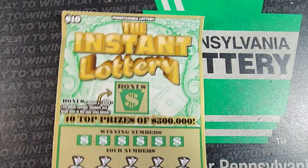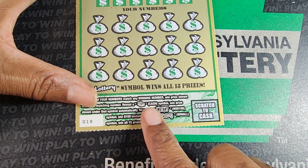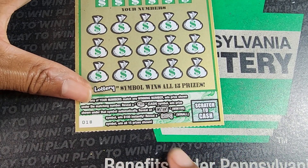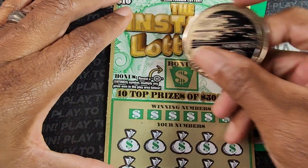Next up, Instant Lottery. This one started out pretty hot. We need a 10x symbol for 10 times the prize. Otherwise we need a match — the stack of cash is an automatic win, the instant symbol is 100 bucks, and the lottery symbol is a win-all. Odds: one in 3.66.